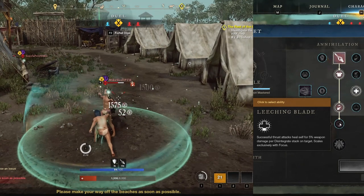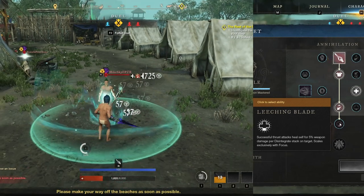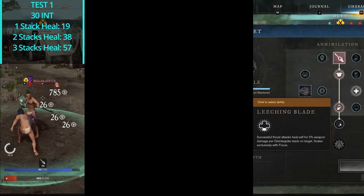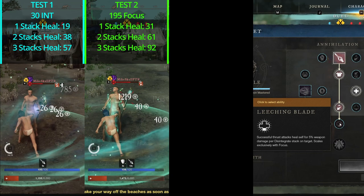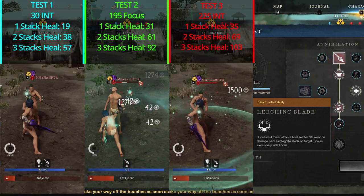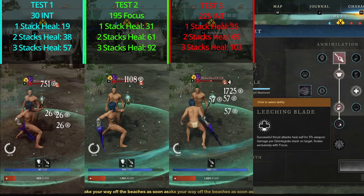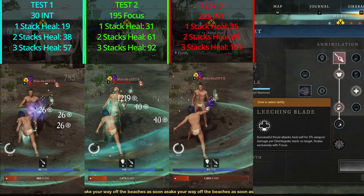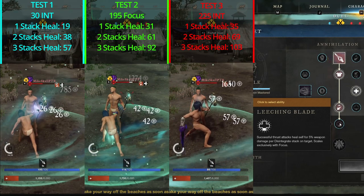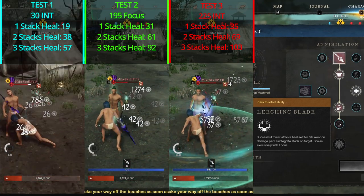That's bogus — Amazon is lying to you. The truth is your healing scales exclusively off your weapon damage, and your weapon damage has primary scaling off Intelligence and secondary off Focus. To prove this, I tested three scenarios: no attribute points, 195 focus, and 220 intelligence. The 220 intelligence test gave the highest healing values because it increased weapon damage the most. If healing scaled exclusively off focus, the third test should have matched the first. Any future Void Gauntlet tooltip stating healing scales exclusively off focus is simply wrong — they all scale off weapon damage.